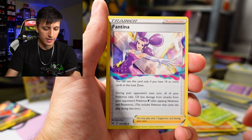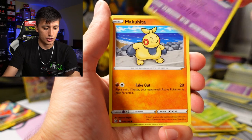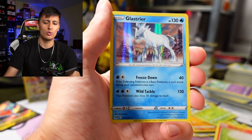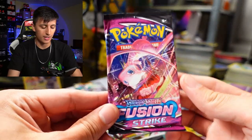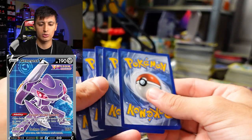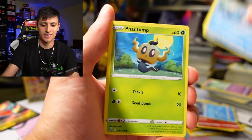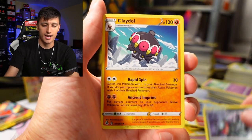From the Lost Origin Giratina tin pack: Dark Energy, Riley, Gloom, Fantina, Hisuian Basculin, Jinx, Makuhita, Bronzor, Torkoal, and a holo rare — a Glastrier! That's a really majestic looking horse. Moving to Fusion Strike: hoping for a Genesect or some Mew action, or an alternate art Gengar. We got Quaquaval, Klefki, Trubbish, Totodile, Phantom, Snorlax, Darkrai — some cool Darkrai art — and a Claydol.